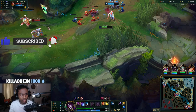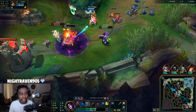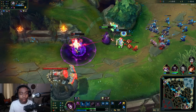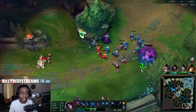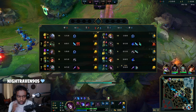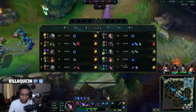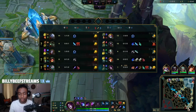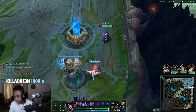Getting a feel for their dodging pattern now so I can start landing my Qs. Step number one: realize what their dodging patterns are. Step number two: actually land your Qs. I know what their dodge patterns are. At the start I was missing Qs because I was really thinking about whether they dodge in, out, or walk in a straight line. These people tend to just walk in a straight line, where most people tend to walk inwards.